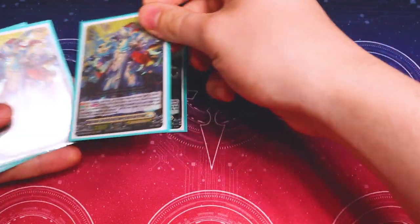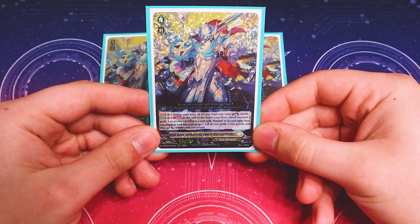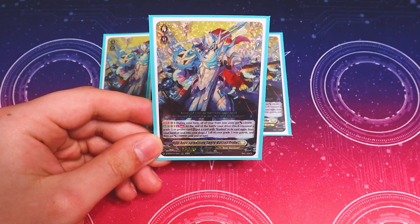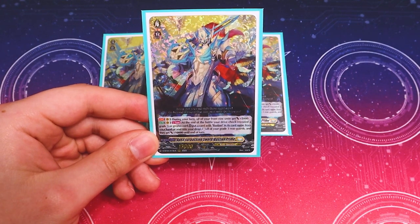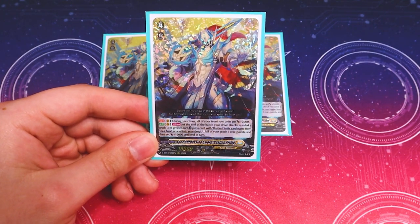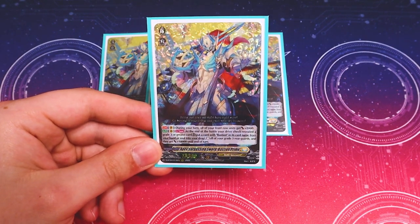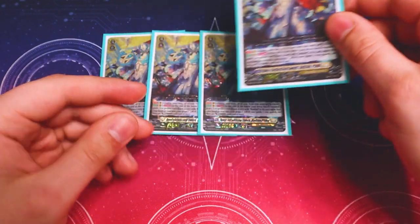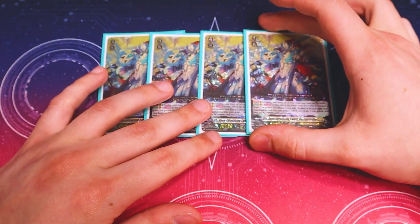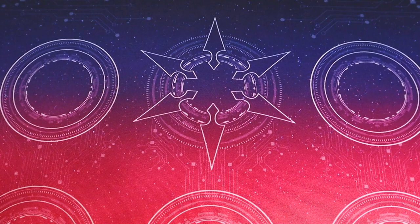Now going into our grade fours — we only got four of them. We got Bastion Prime, which is our main ride for the deck. Bastion Prime gives 2k to your front row and has a similar skill to Apex Bastion where if you drive check a grade three or greater, you then either Soul Blast a Bastion or discard a Bastion to restand all your grade threes and they all get 10k. So it's a strict broken upgrade. We definitely want to run four so that we can ride into it. It also has triple drive, which is really, really cool.